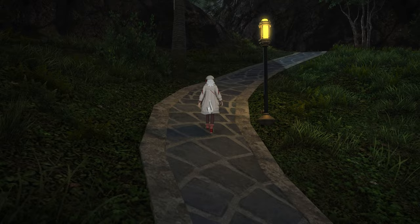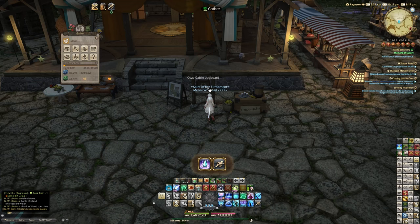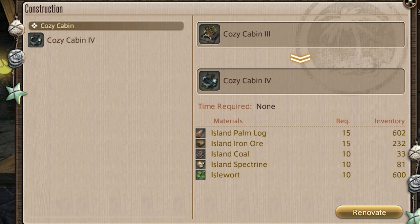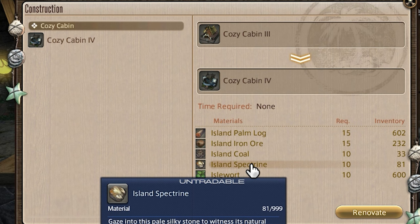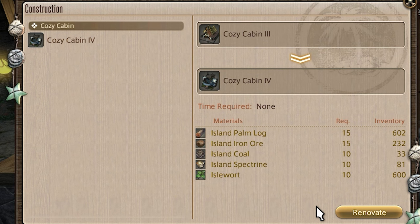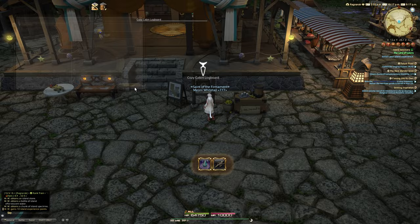Once you have the materials — 15 island palm logs, 15 island iron ore, 10 island coal, 10 island spectrine, and 10 isle wood — you can start the upgrade. The coal and spectrine come from the new cave system, which you unlock in the mountain at rank 12. Once you have access, you can mine coal and spectrine using one of the new upgraded tools.